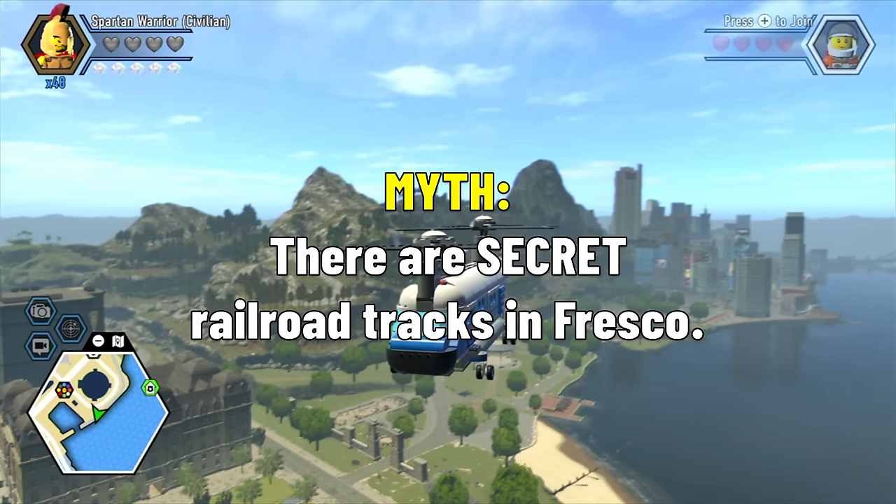There are secret railroad tracks in Fresco. We bring a helicopter to the mountain range just behind Fresco — myth confirmed! There are railroad tracks and a secret tunnel. Hopefully the RFA isn't behind that.